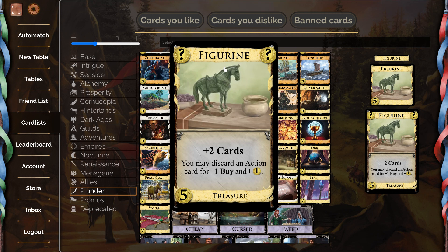If you're drawing your whole deck, the draw from Figurine does nothing. There are situations where it's at least fine — like with Storyteller — or potentially legitimately good with Villa or Cavalry, where you can transition back to your action phase and utilize the draw. But those situations are pretty few and far between. I just think this card doesn't really work all that well.